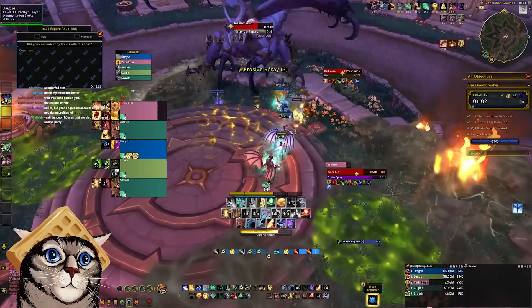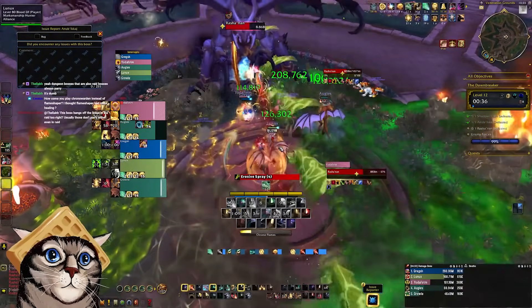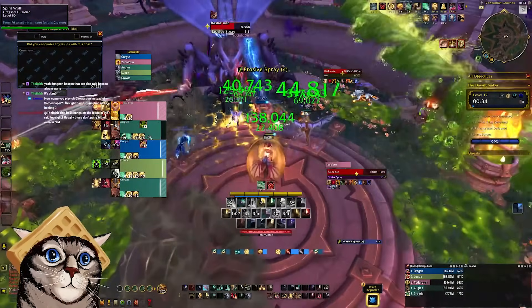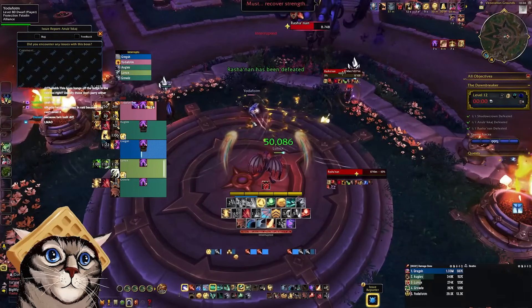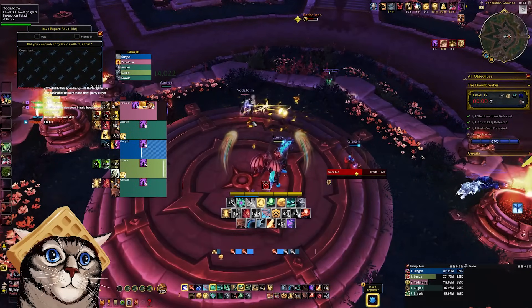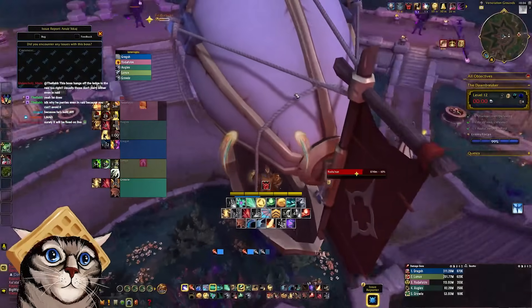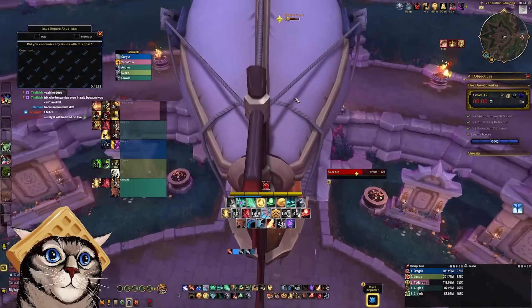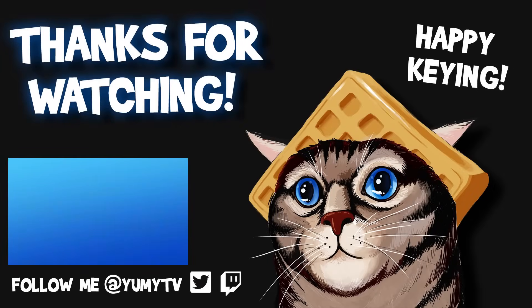Other than the added puddles, it's basically the same fight. Heal through the Erosive Spray, take the Rolling Acid out of the group, and finish the boss. The boss runs away at 60% health, so don't get intimidated by its large health pool. Once you get there, you should get taken via boat back to the Dawnbreaker to collect your loot. That wraps up my guide of the Dawnbreaker in The War Within. If you think there is anything important that I missed, leave it in the comments for others to see. Thank you for watching. Good luck out there, and happy keying.